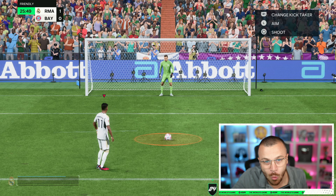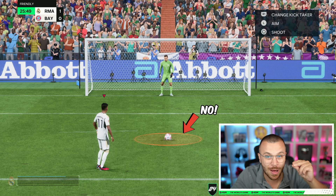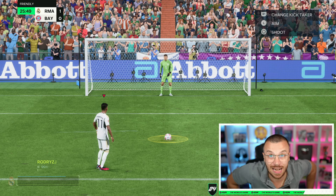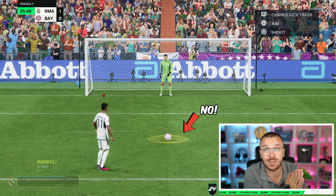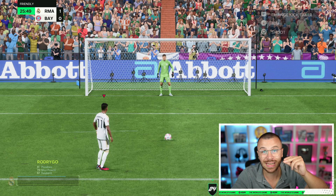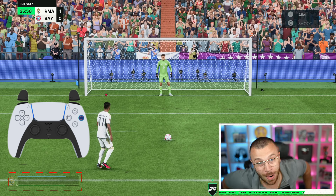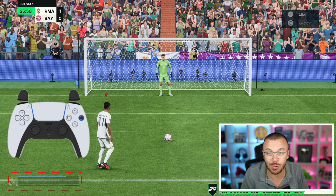Never press the shoot button while the circle is red — that's rule number one. You will always miss the penalty kick if you hit red. You simply have to wait until the circle gets extremely small. Even when it becomes yellow it is still too risky to press the shoot button, as the chance you miss are really high. Wait until the circle becomes extremely small, then press the shoot button and load up to 3 bars of power. Don't exceed 3.5 bars of power, otherwise the ball will go wide.